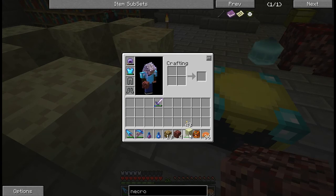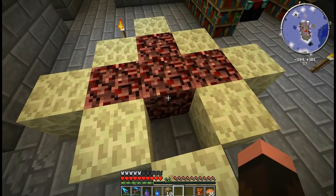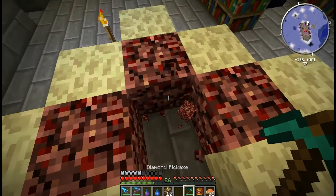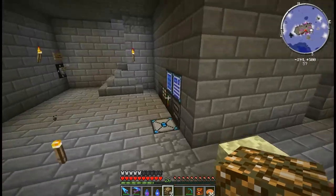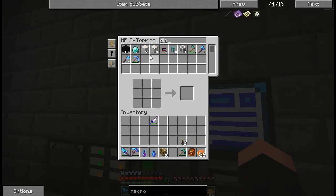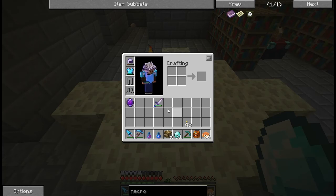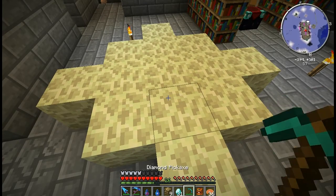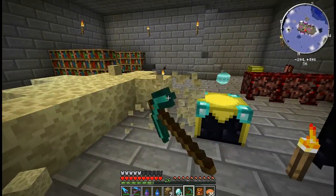Alright, this is the soul shard mod - this is the method in which one goes about getting soul shards now with a multi-block. Since we managed to get to the End, I need a diamond if I recall correctly. If I right-click on this bad boy - zoop - I have a soul shard and it generates five more end stone for me as well.